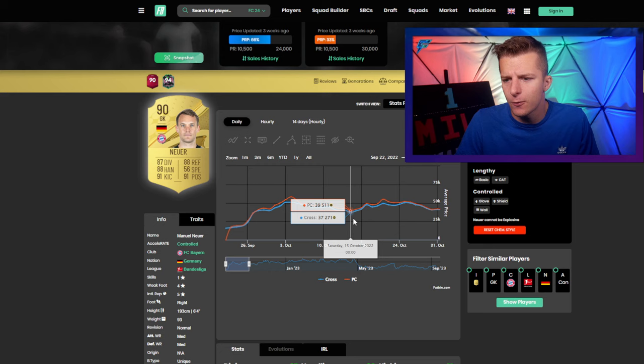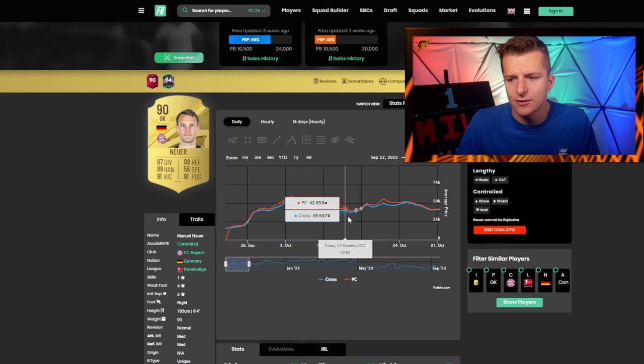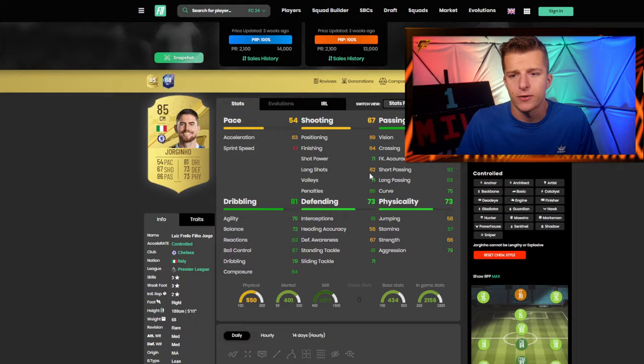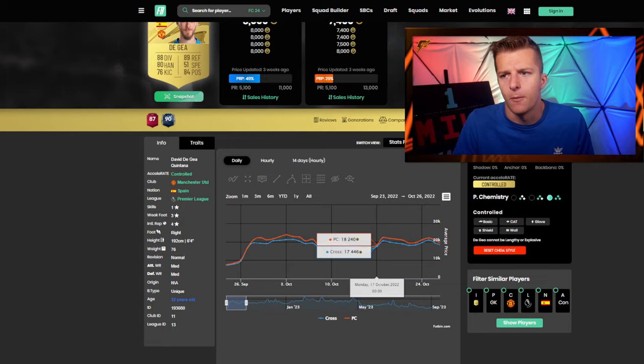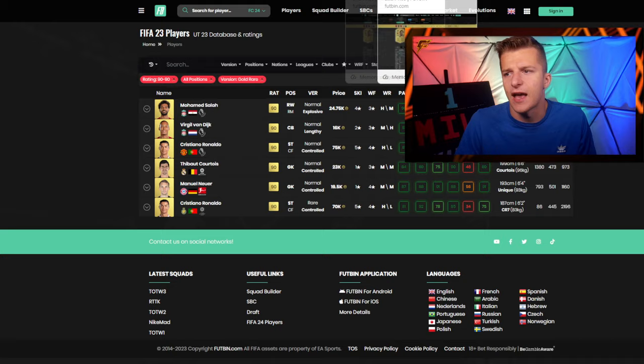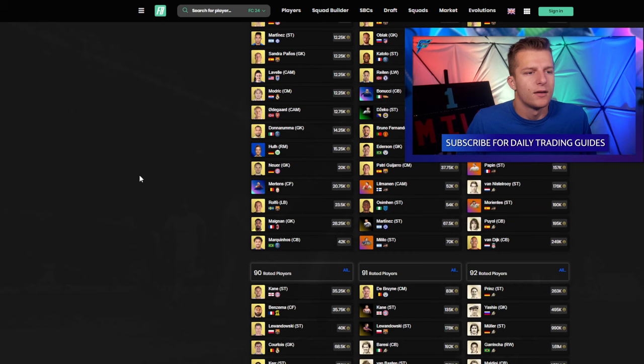Manuel Neuer went from 37k up to 47k for the initial SBC — just under 30% — then the Messi SBC pushed him to around 50k. So the most optimal investments were 85s, followed by 86s and 87s. 84s, 88s and 89s still rose but not by as high a percentage, making 85s, 86s and 87s the most optimal ratings.